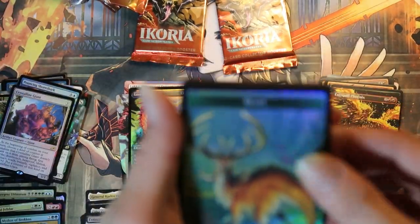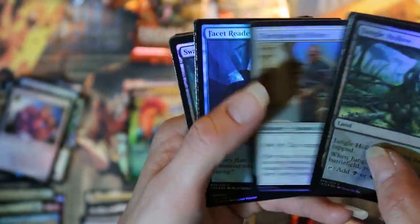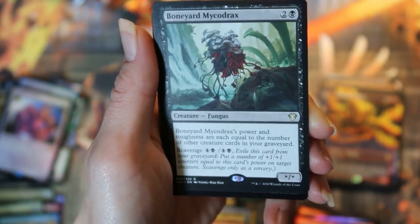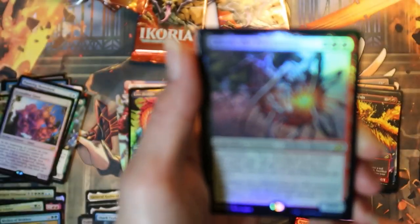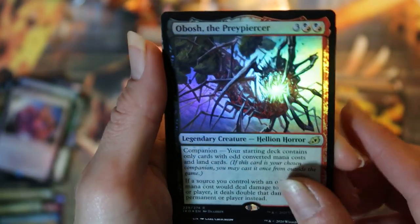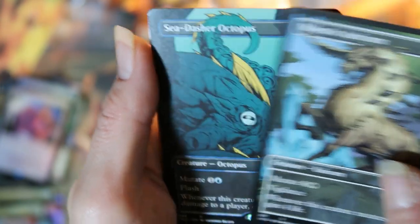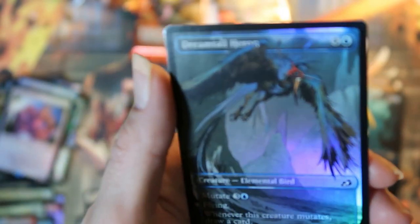Pack ten: foil beast token. Got some commons and uncommons, basic land. Our commander card is a boneyard microdax. Extended art shark typhoon. A foil Obosh the Prey Piercer — that is what I run in arena. Got a boneyard lurker showcase, a majestic oricorn, and a sea dasher octopus is our rare. And a foil Godzilla Doom Inevitable. A foil dreamtail heron showcase.